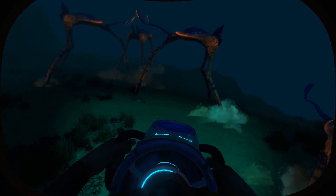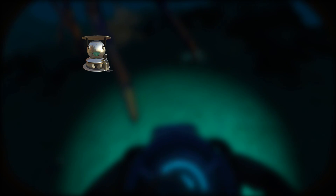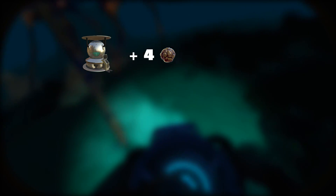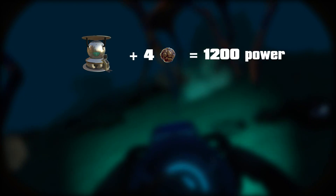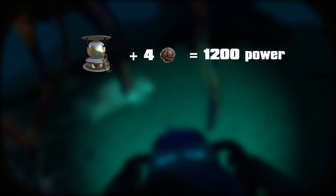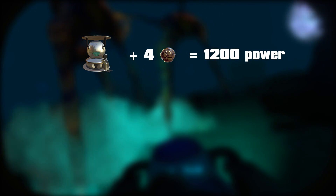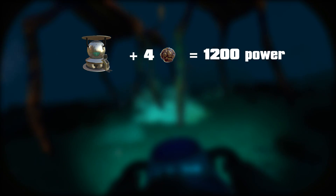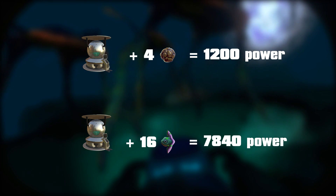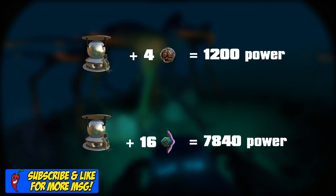So if you are looking for a good fuel source for your bioreactor, sea treader feces falls into the lower range of power values. For example, if you wish to use sea treader feces to fill up your bioreactor, you will be able to place four pieces in there giving you a total of 1,200 power. I am sticking by my preference of using fish such as the Reginald instead — it would take 16 Reginalds to fill up a bioreactor, ultimately providing you 7,840 power.